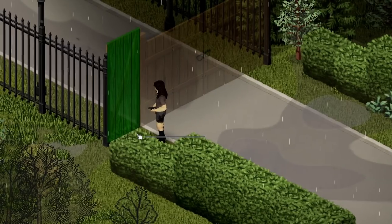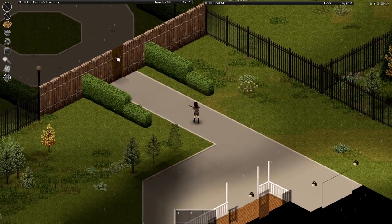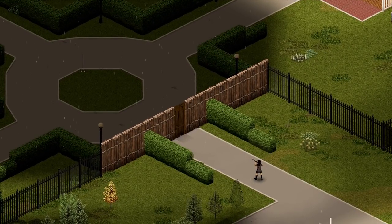I don't have level 6 carpentry to make a wooden gate — how can I be safe without blocking car access? Those who are paranoid could build a temporary wall here without forcing their car to be too far away. It's unnecessary though.